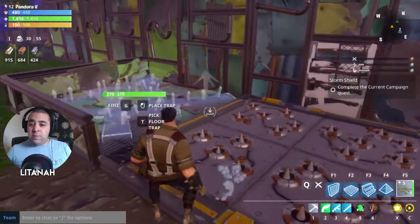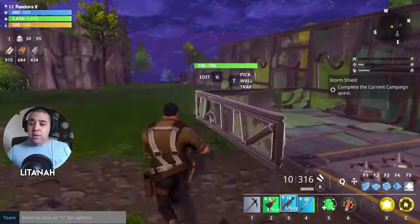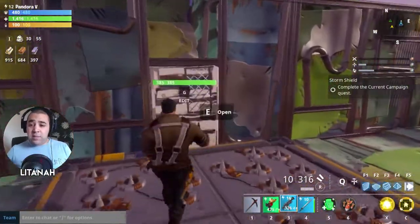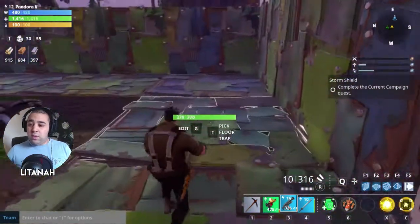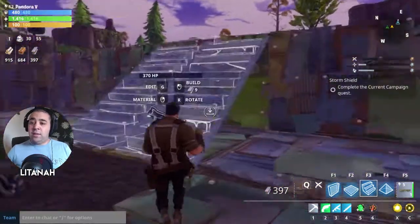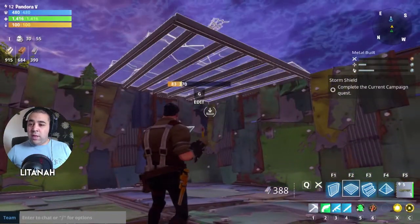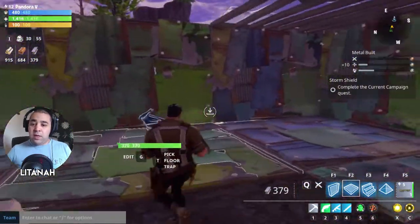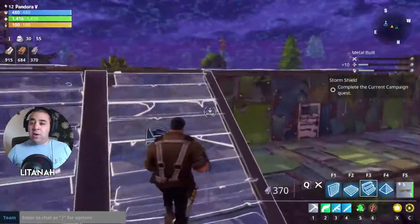Those spikes are pretty decent. We don't want to put any other traps down just yet. Inside, I want to build some steps. Going across the build menu with Q, F3 is the stairs. We'll do a little roof section first, then make the stairs so we can get all the way around the top.